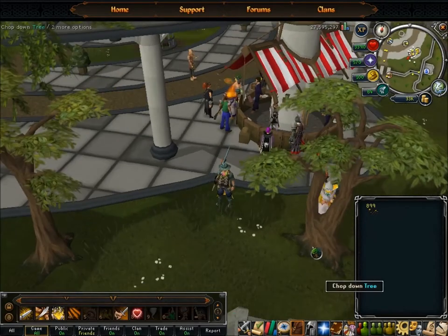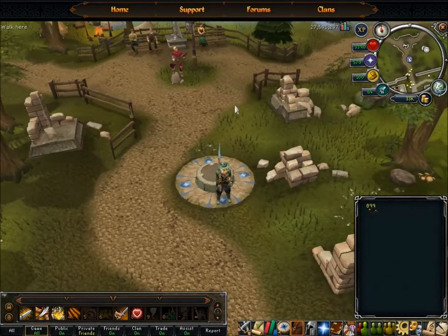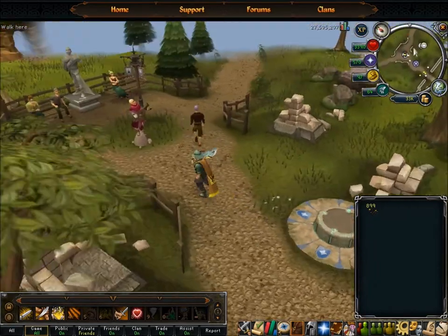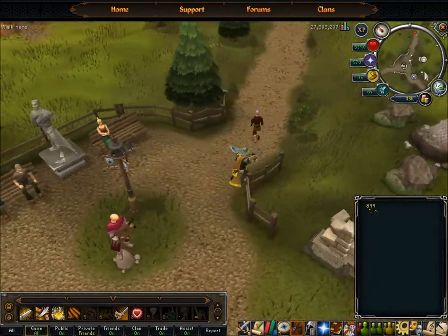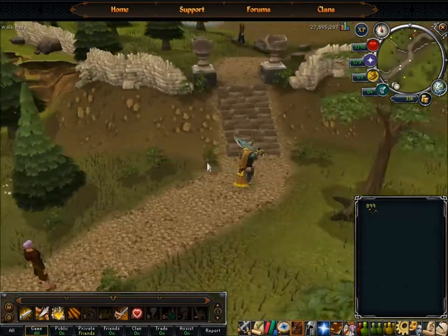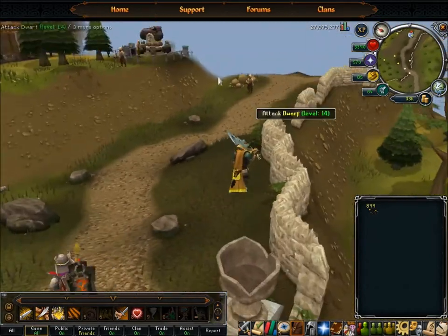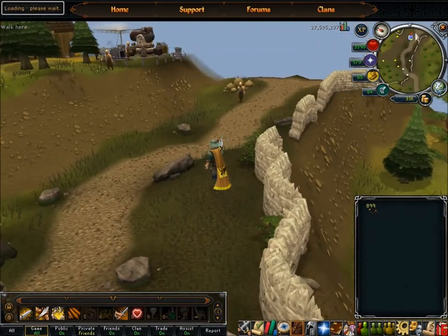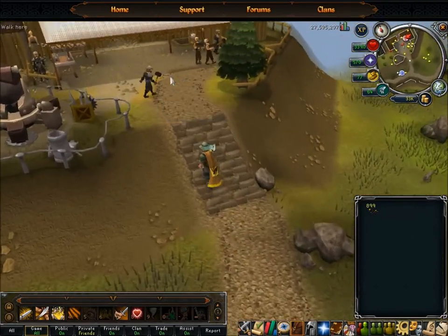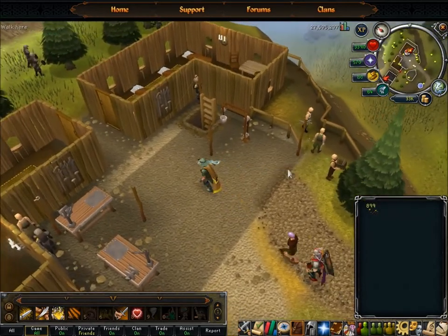I'll show you how to get there now. The Living Rock Caverns are between the Barbarian Village and Falador. Just Lodestone teleport to Falador and run in this direction. You gotta go up above the Lodestone, go right, go up the hill. Go up here past these guys - it's in here. I can't tell you how many times I've accidentally attacked these dwarves instead of clicking 'go down the ladder.'